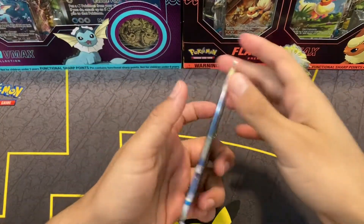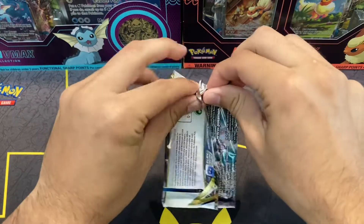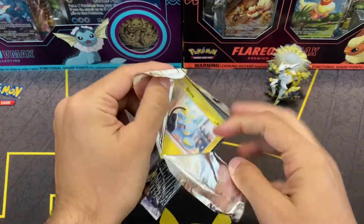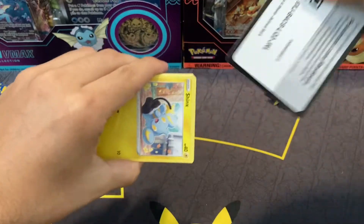Pack number three, another Brilliant Stars pack. We recently got a hold of a bunch of products — Mystery Boxes, Lightning Blisters, and even more. So make sure you look forward to that in the coming weeks. Going to be some great videos coming out.